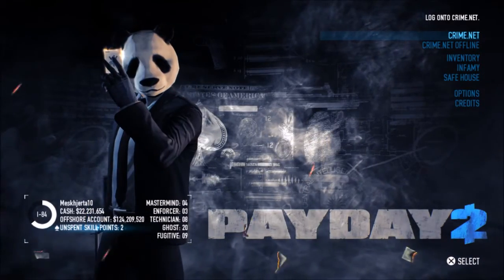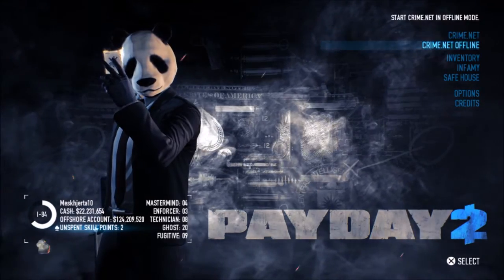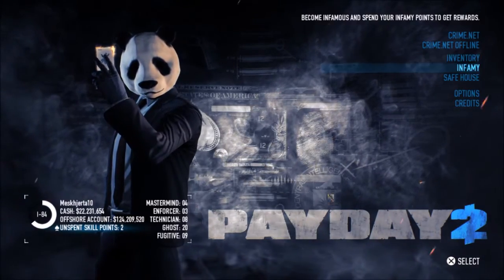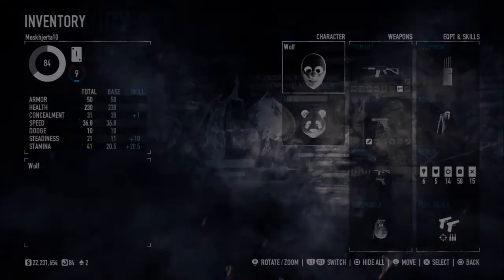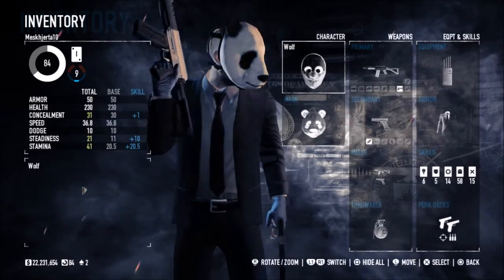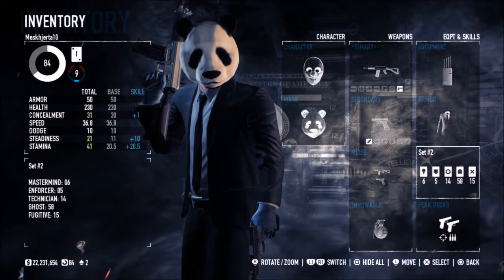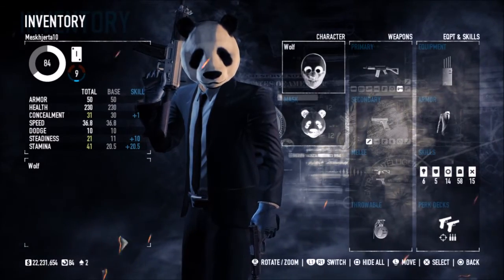This screen looks a little bit different. I can see that some things have been compressed — I believe there are fewer options than there were. I believe the skill trees were actually part of the main menu before, so this is different. Going into the inventory — yes, this is definitely changed. The layout is now the same as the PC, and skills and perk decks have been compressed into the inventory.